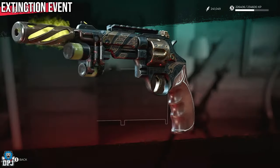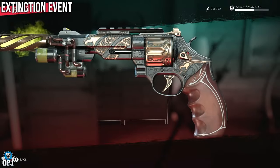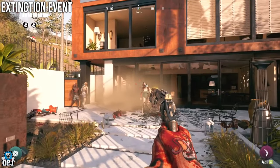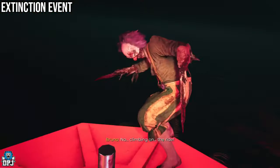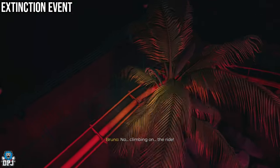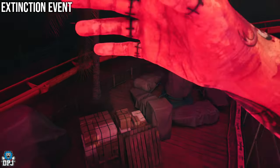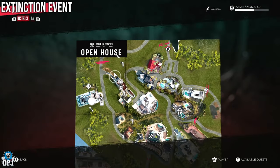Next up we have the Extinction Event — the melting pistol as I call it — utterly amazing to use, super powerful, and it literally melts zombies. To get this you first have to have completed the Boardwalking Dead Stoke and Pain mission, as it's within this mission you encounter your first clan-type Butcher zombie. Upon defeating him, these Butchers will then spawn across the lands. Once you have taken this Butcher zombie out — the clown — you will then need to come to a point within Beverly Hills.